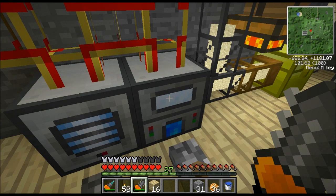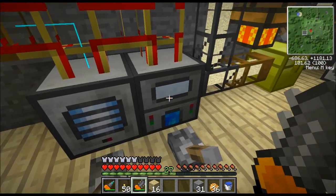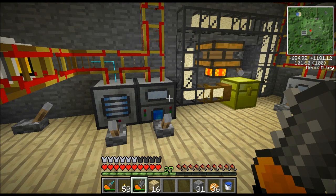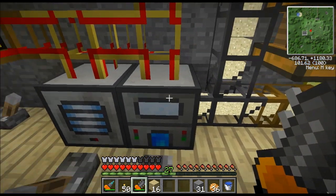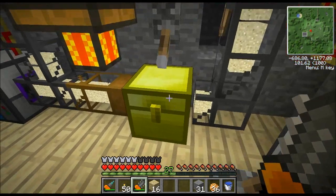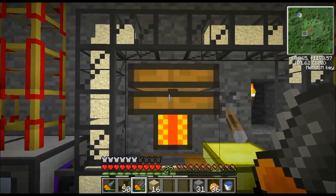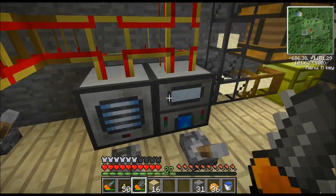The silver ingots leave out of the back of the machine and get sent back, so the silver just loops around. What we're really wanting is the slag. The slag comes out the bottom of the machine. I have a wooden transport pipe connected to the bottom and a stone transport pipe that feeds into the chest. These machines do not require engines to suck stuff out of them — some machines like the industrial craft machines do, but not these. The only engine in this whole setup is to pull stuff out of a chest.